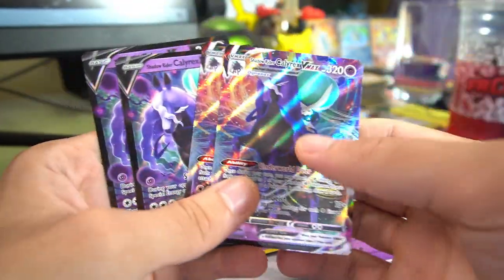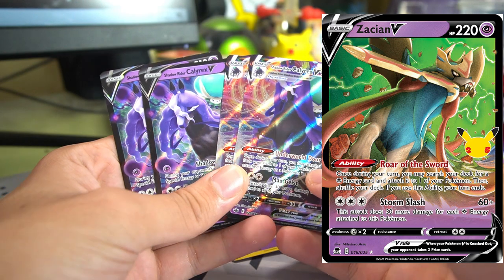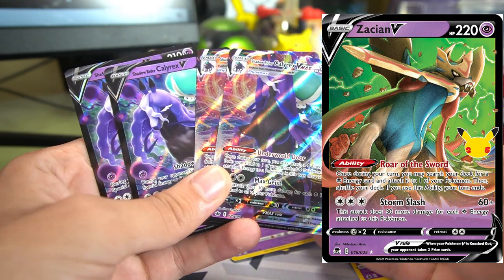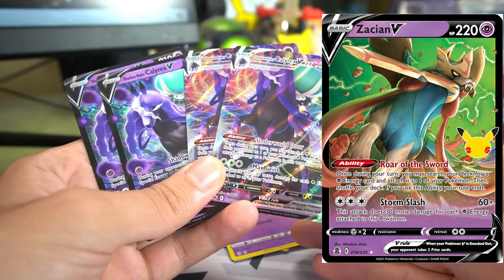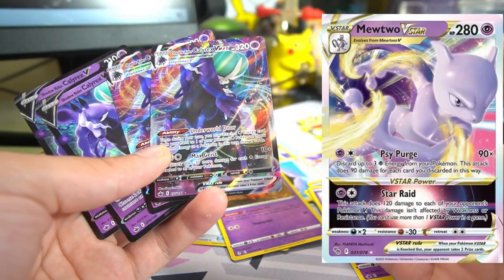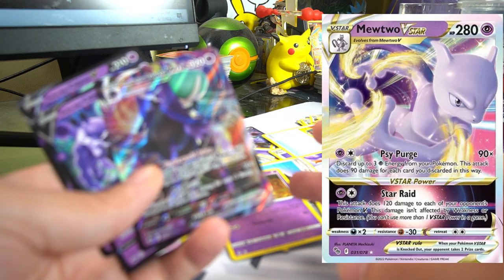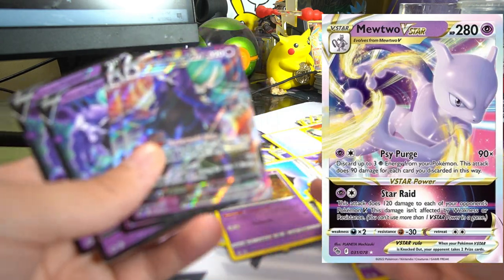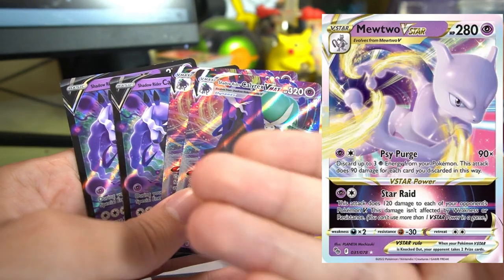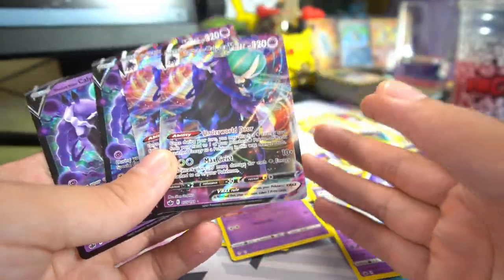Some quick upgrade recommendations: consider including a Zacian V from Celebrations — that card is very strong. Its ability lets you charge one Psychic Energy to any of your Pokemon and it ends your turn after. It's a really good way to end your turn if you weren't planning to attack. Another great card that synergizes with Shadow Rider Calyrex VMAX is Mewtwo V-Star from the new Pokemon Go set. Mewtwo V-Star's attack costs two energy and lets you discard up to three energy from your Pokemon in any way, doing 90 damage for each. Keep Mewtwo in the active while Shadow Rider charges up your bench, then use Mewtwo to deal the damage. Those are two recommendations I highly recommend adding to this deck.